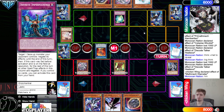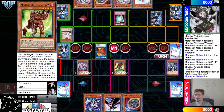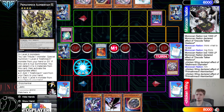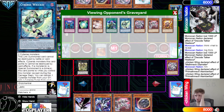Could have chained Veiler or Imperm there, but if they have an extender, stopping this isn't the greatest because they're going to go for Albert. Albert effect to go search — chain Imperm on it, chain this to negate. Sad Diameter under it. They decide not to Veiler — going to search for Circular.